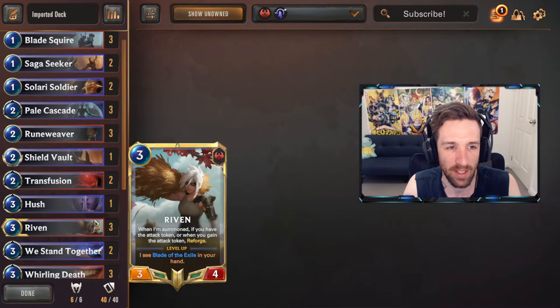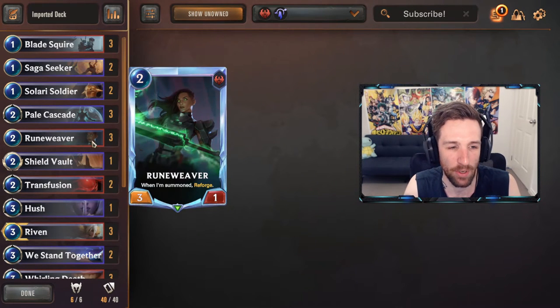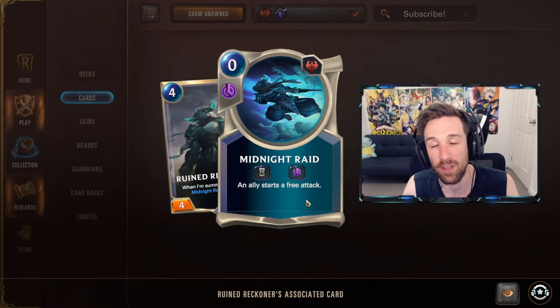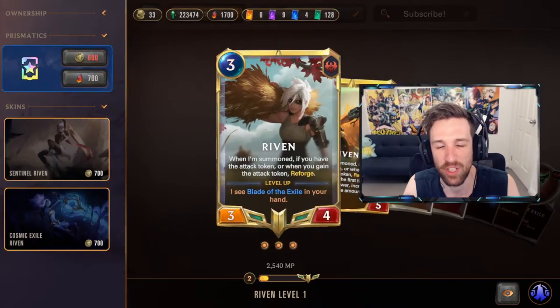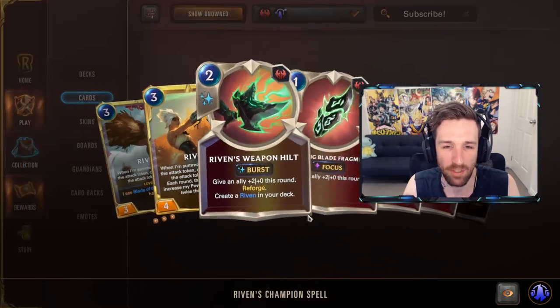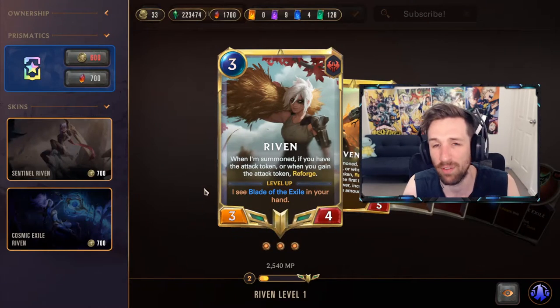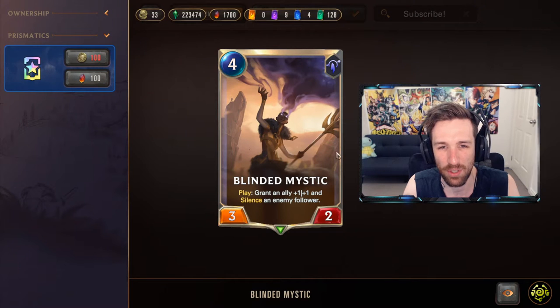You play a bit faster, focus less on the control, more on getting chip damage, more on smacking your opponent's face. We can play some Ruin Reckoners too, do some cool stuff with the Midnight Raid — using it on Pantheon or even Riven herself. Riven's good because she acts as another carry. Blinded Mystic is a nice inclusion, a nice new tech.